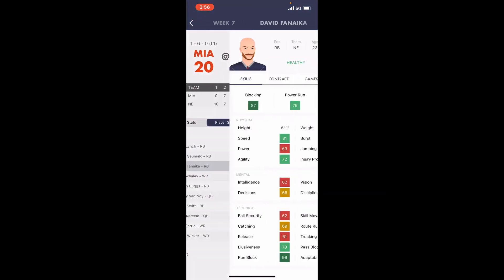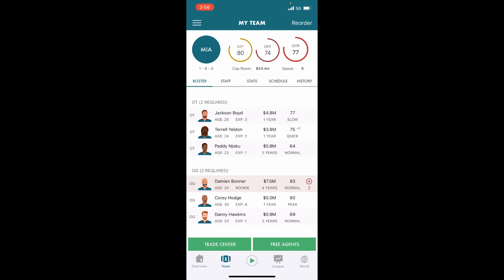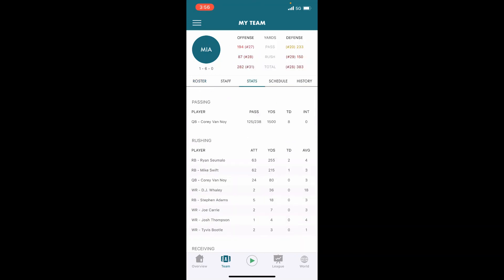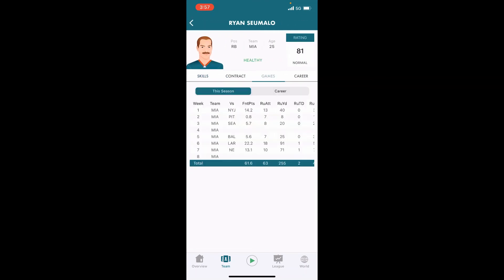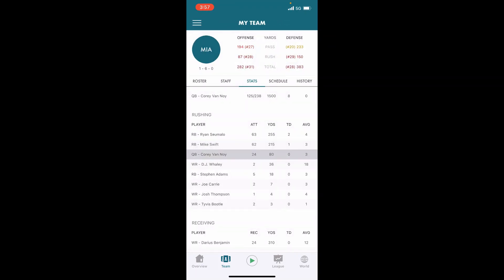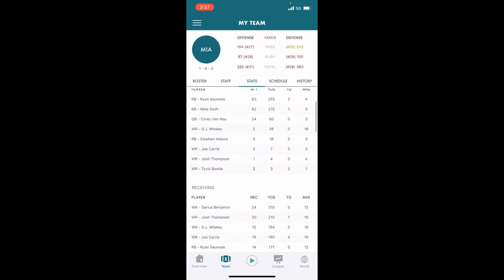Samalo with another great performance in back-to-back weeks. Checking the stats: we're 31st in offense, 28th in defense. Pass defense is getting a little better, rush defense slightly better. Vinoy with a QB rating of 80.4 — better than last year after seven games. 125 of 238 passing, slightly above 50%, 1500 yards, eight touchdowns and zero interceptions. Samalo had 91 and 71 in back-to-back weeks. Mike Swift still averaging three yards a carry, best game was 65 yards. Darius Benjamin leading in receiving, with Josh Thompson, DJ Wiley, Joe Carey, and Samalo behind him.